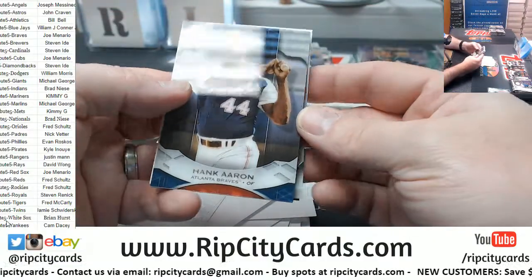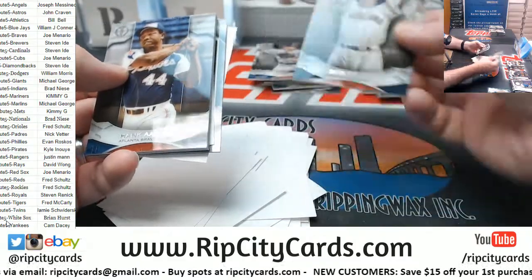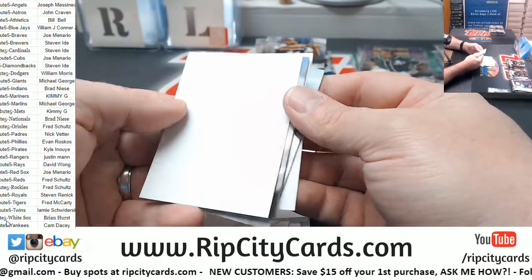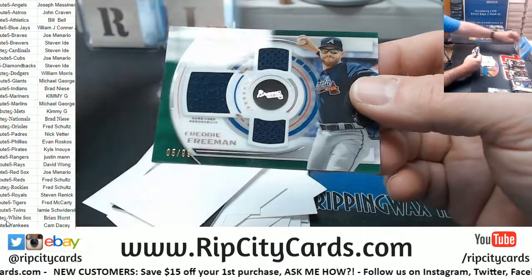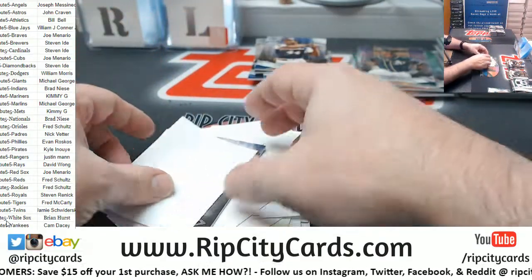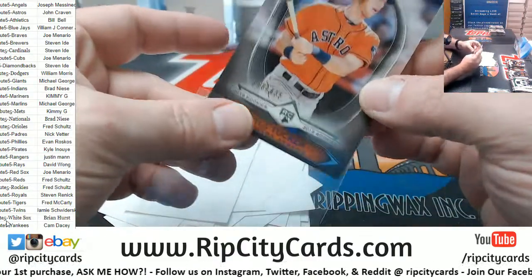Come on, we got old folks — give me one of those '51 Topps. Feller Indians, Aaron Braves. Got a Freddie Freeman to 99 for the Braves — triple relic. And a Kyle Tucker to 435 for the Astros.